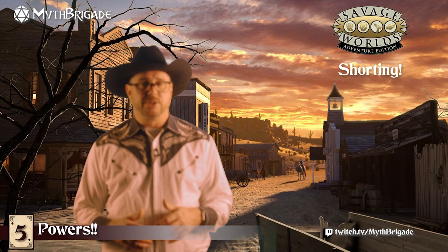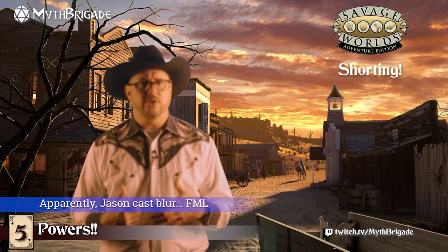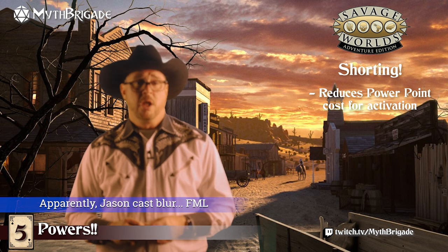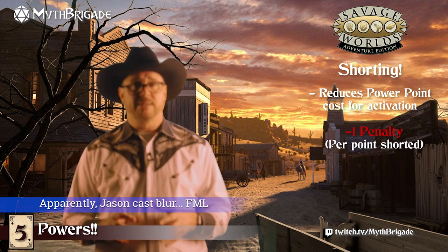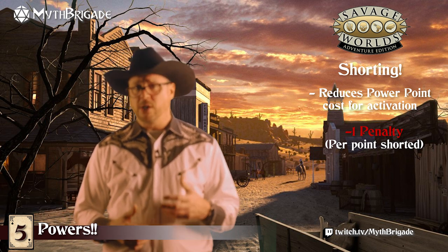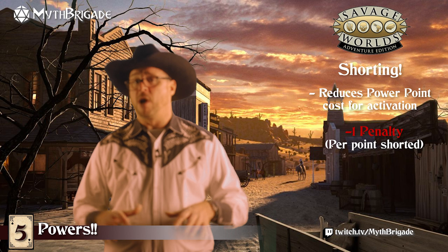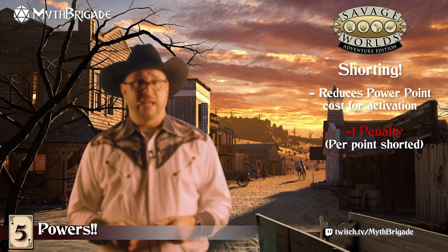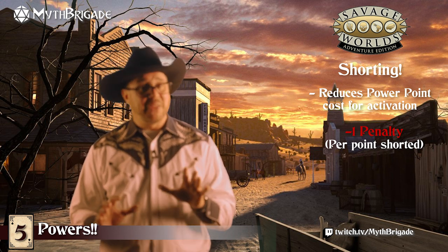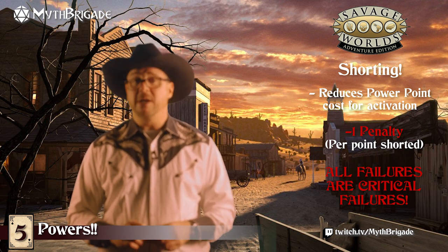One of my absolute favorite aspects of the system is Shorting. With Shorting, a character can attempt to activate a power for fewer power points than it normally costs — or even none at all. For each point shorted, a negative one penalty is assessed to the arcane skill check. So attempting to Heal at zero cost when it usually costs three would be a negative three penalty to the activation check. Success means the activation works as usual and fewer or no points are spent. But any failure at all when Shorting is automatically considered a critical failure.